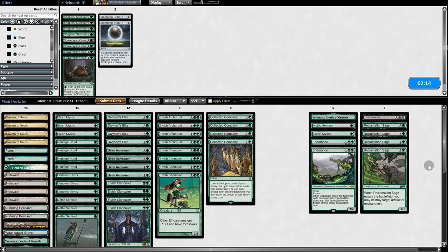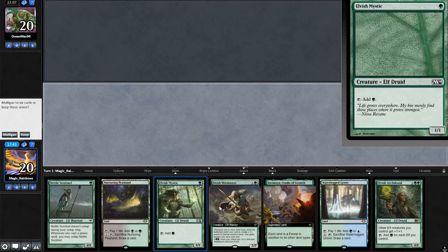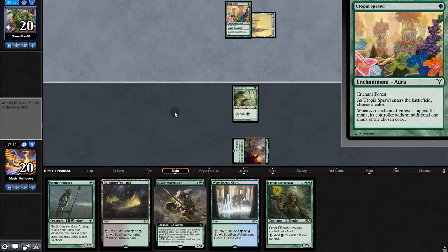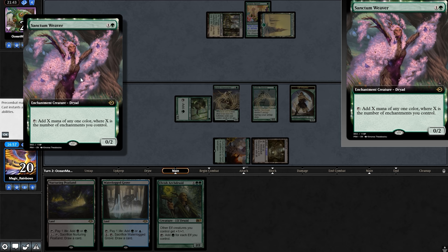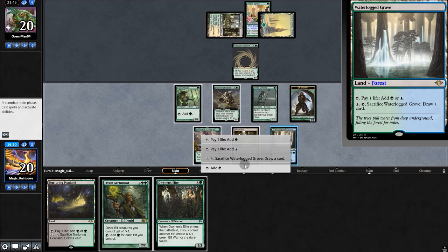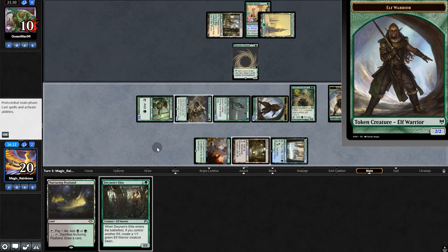Going into game two, we're bringing in enchantment hate. Opening hand looks pretty good, so we're going to keep. Mystic — opponent plays Utopia Sprawl. Mutavault. Nice. War Master, Nettle, and back to our opponent. Opponent plays Sanctum Weaver — it makes mana equal to the number of enchantments they have. Time to put the pressure on: Archdreader, swing for ten. Opponent takes it.